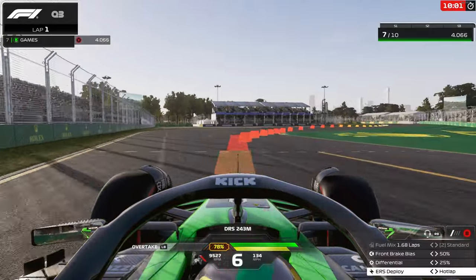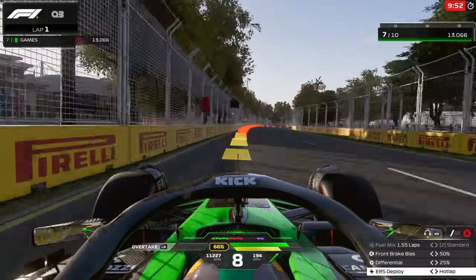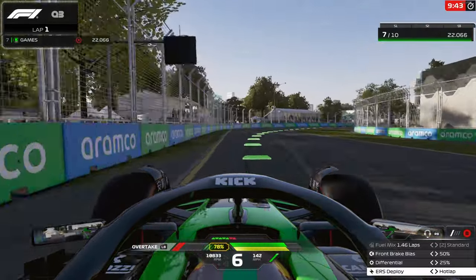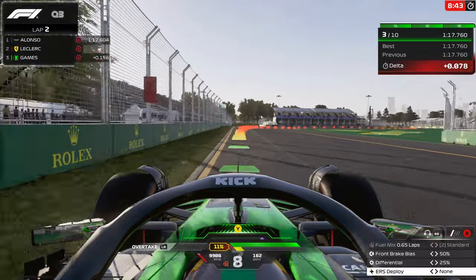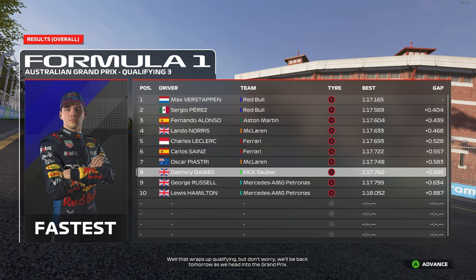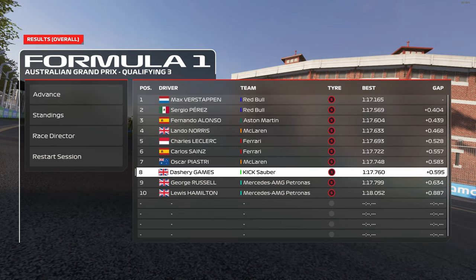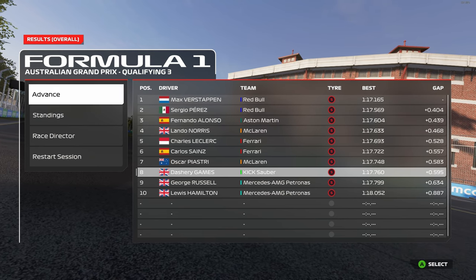As we start our one and only Q3 lap — usually Australia is not a great track for me, I usually don't do well around here especially during qualifying. But apparently we are doing very well so far. We'll see how the Grand Prix goes and whether we need to increase the AI difficulty, even if it's just by one tick — every little helps. We come across the line in P5, and end up finishing Q3 in P8. Max Verstappen is on pole, Sergio Perez in P2, Fernando Alonso dragging that Aston Martin up into P3. Now, ladies and gentlemen, it's time for the race.